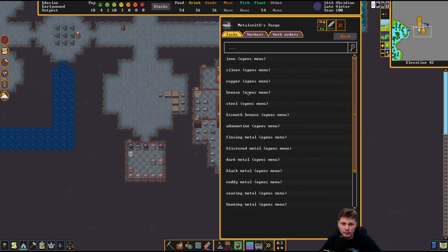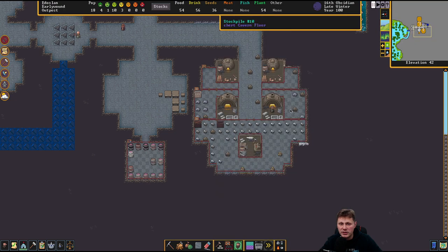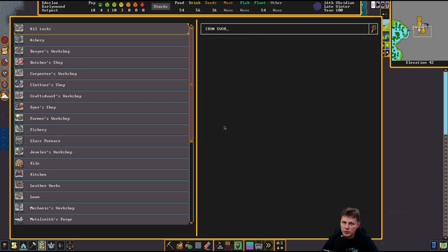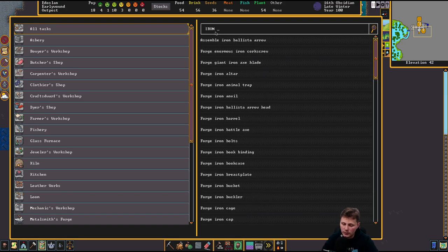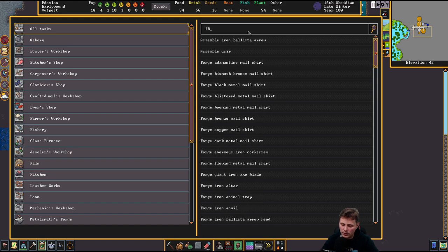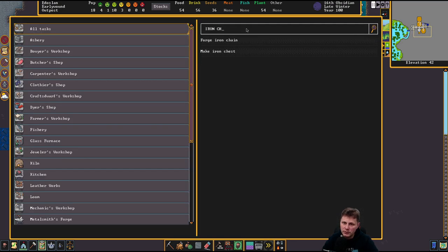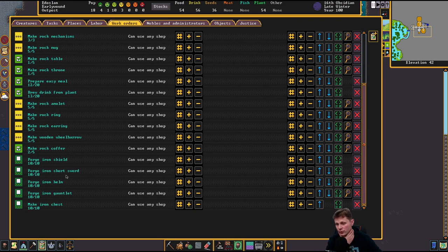I do want to start making weapons out of iron. We'll make some short swords in here. Iron sword. Iron short sword. Iron helmet. Iron gauntlet — is it gauntlet or greaves? I think gauntlets. And iron chest — is it just iron chest? Fine, whatever. So we got shield, sword, helmet, gauntlet, chest. What else? Like boots?